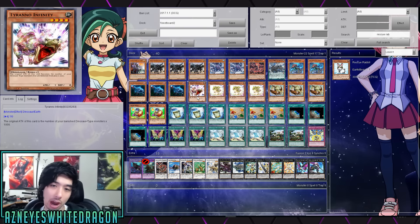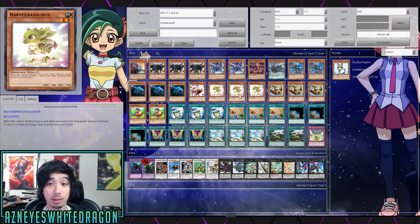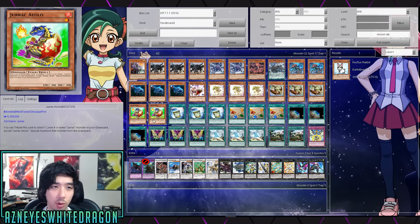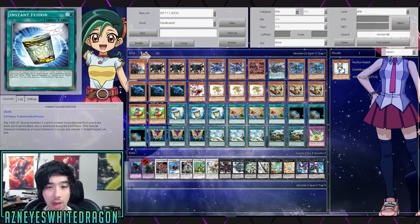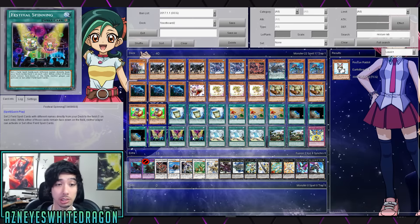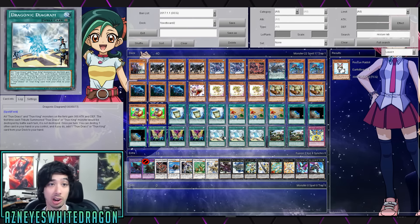Next up we got Tyranno Infinity - a follow-up play if everything goes south, you got your one-shot OTK potential. Then we got Baby Sarasaurus, then triple Pteranodon, and then we got two copies of the old-school Dracoillo. Then we got three copies of Instant Fusion, three copies of Reinforcement of the Army to search whatever dinosaur I want, three copies of Terraforming, and three copies of Festival Spinning. This card sets two field spell cards with different names directly from your deck to the field, one on each side. While either of those cards remain face-down, neither player can activate or set other field spell cards.